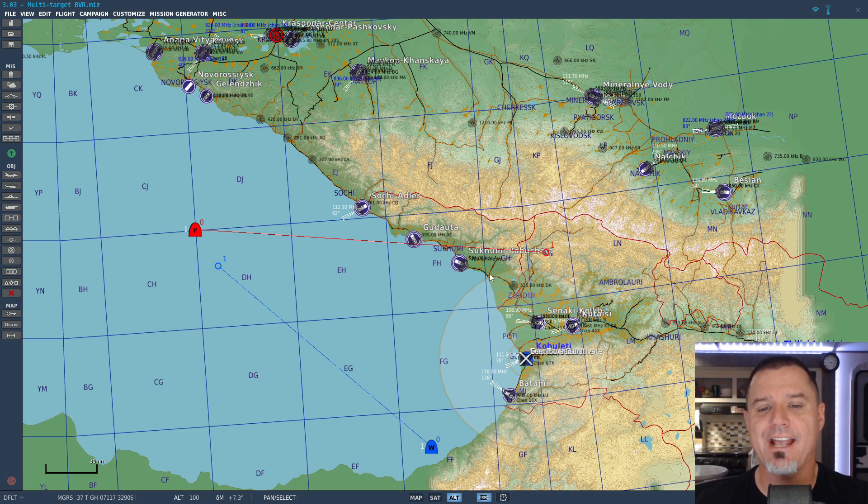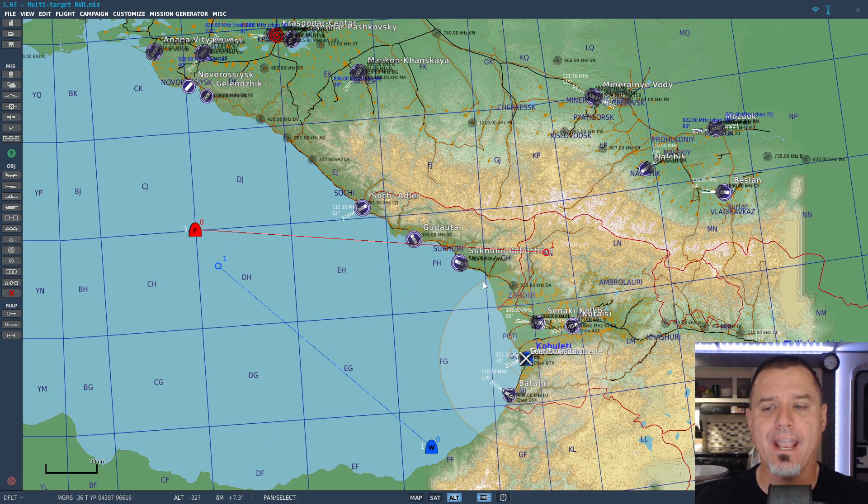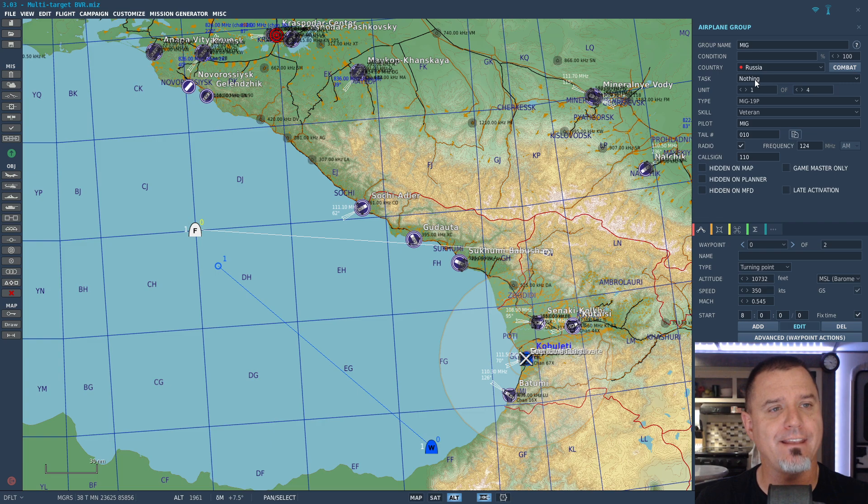I mostly just want to test to see if the narrations will be done right around the same time as we're ready to start engaging. I did go ahead and make these guys not do anything — I don't want you to have to fight them. I just want you to learn how to use the TWS system and take out enemies. If you're in a situation where you're going to be using TWS, realistically you're probably taking out multiple targets at a distance.